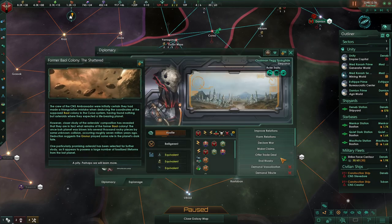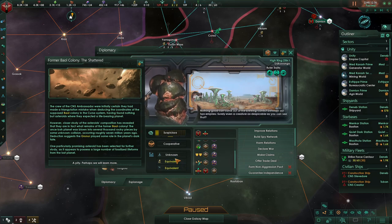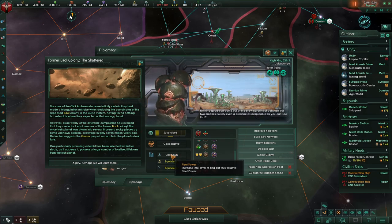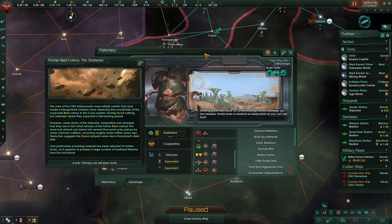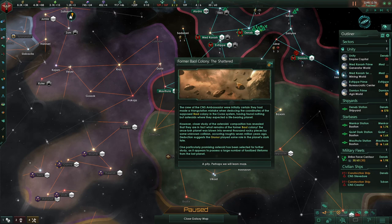The other thing we have to worry about: they do have a defensive pact with these guys. These guys are unknown fleet-wise to us, but my guess is they are at least equivalent. So if they get pulled into the war, that's going to make things pretty interesting.